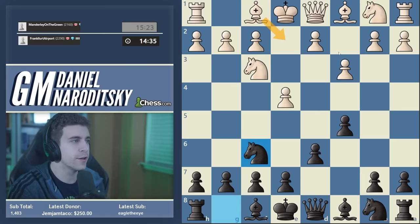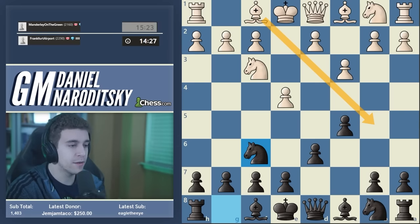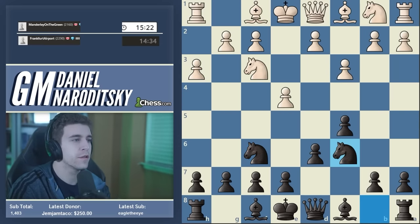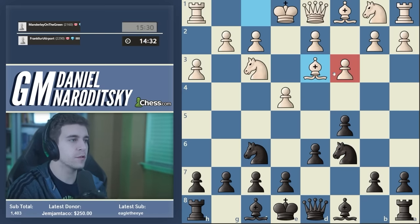Obviously we don't touch this pawn. h3 is actually not the main move — this is a sideline. The main move as far as I know is Be2. Recently the Kopec system with Bd3 has been quite popular, even Bb5 check I've seen tried. So a lot of moves here. I'm pretty sure that the main move is Nc6 here, and yeah, Bd3 — this is called the Kopec system.